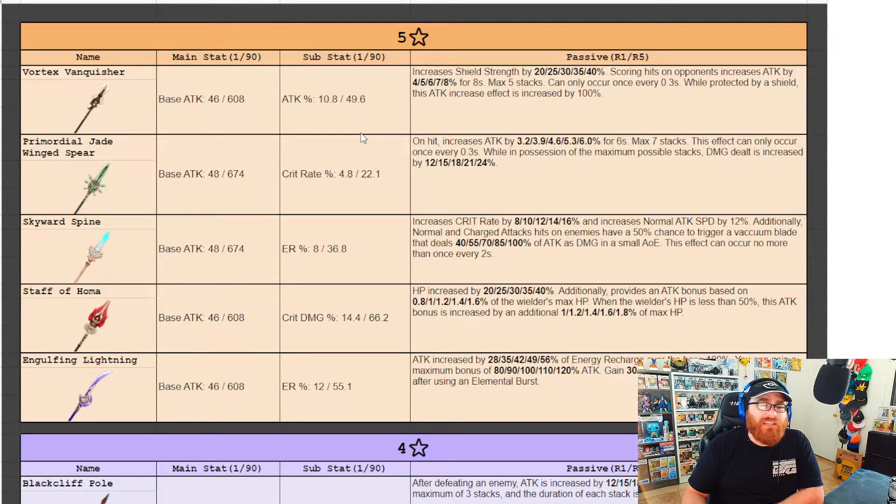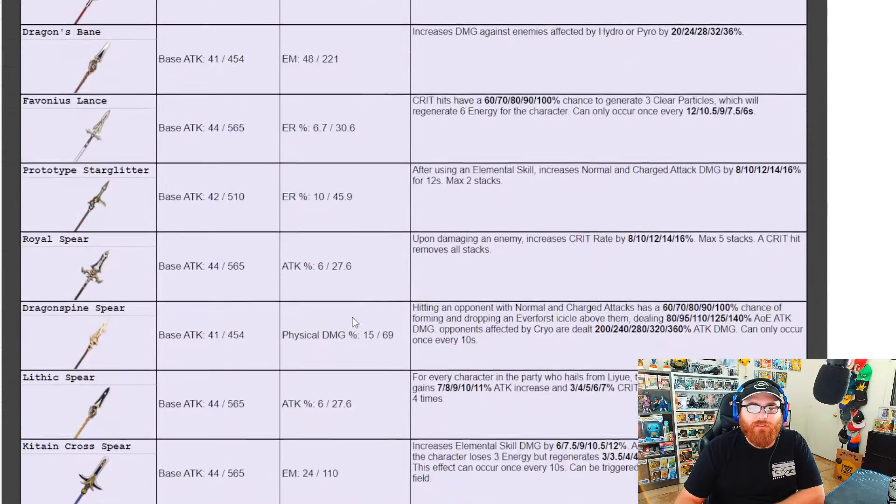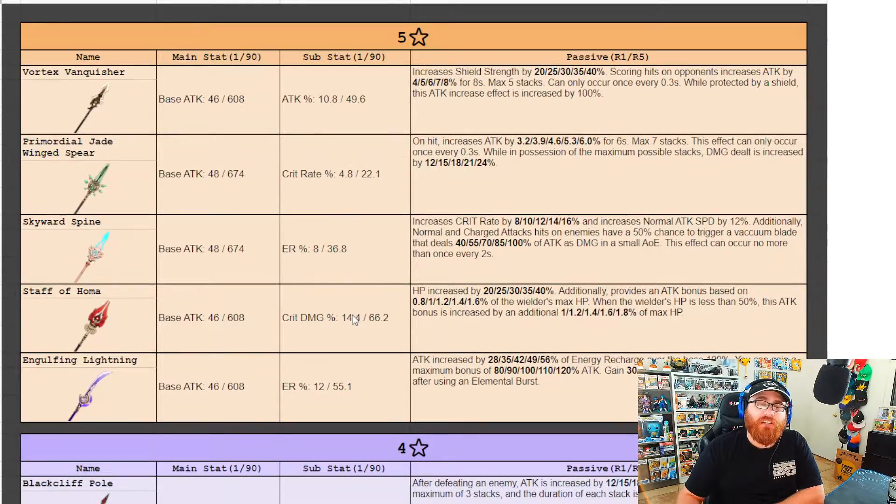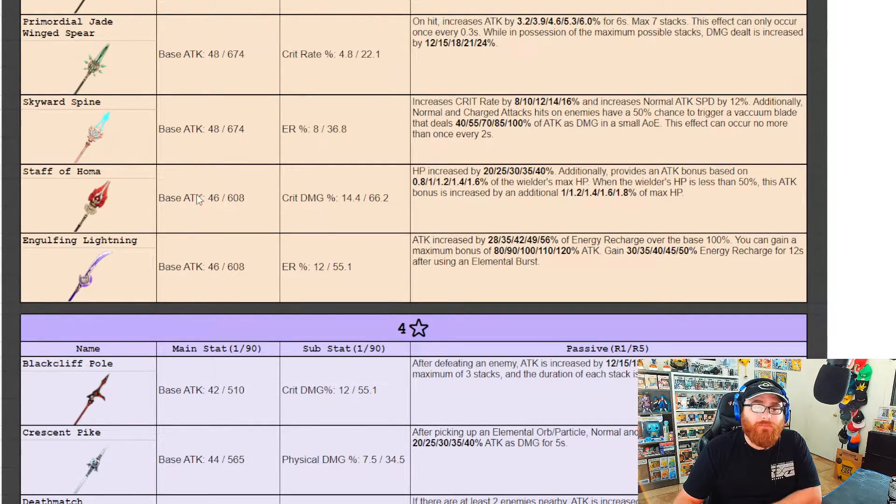This is going to be a little tricky. I feel that we might be getting a four-star defense percentage polearm, because looking through the options we don't actually have a defense percentage polearm — not a single one. So I think this time around we're going to be getting a four-star that works around Yunjin. I could be wrong, it's just speculation, but with Shenhe's new weapon we might be seeing another four-star.